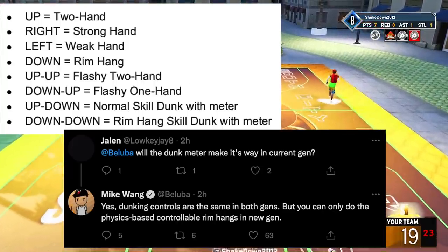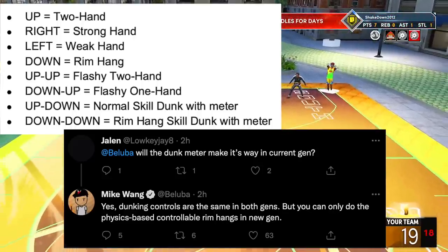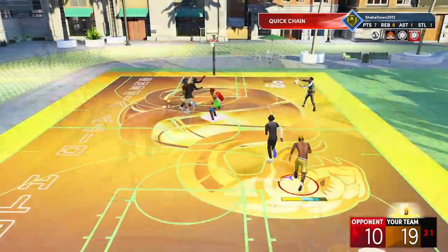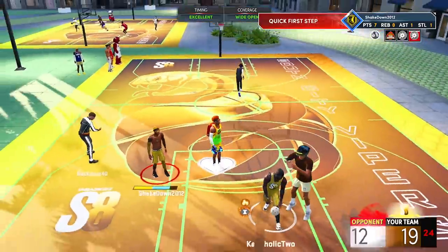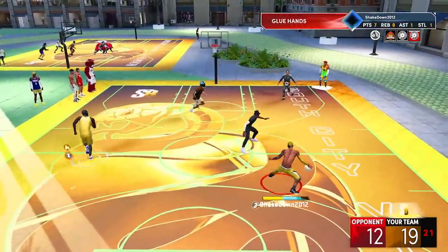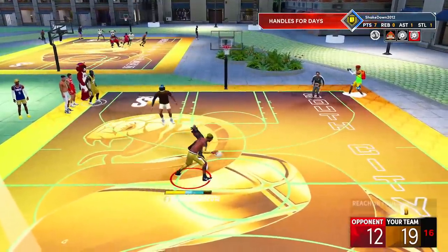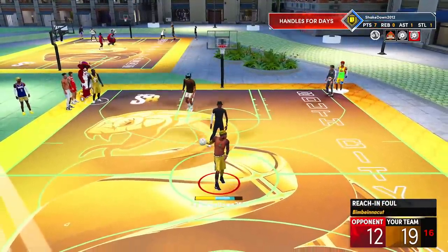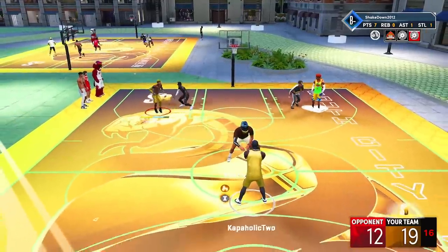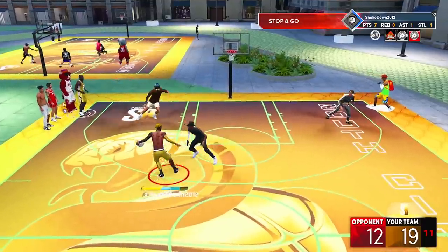The dunk meter is to your advantage — activating it is designed around exposing the defender and pulling off a posterizer. Those dunks take timing and skill, which is why they're calling it a skill dunk. There are still seven other ways to dunk without using the meter. The higher your dunk rating, the larger the timing window will be. On current gen you can't just run into the rim holding square or X and pray for a posterizer.